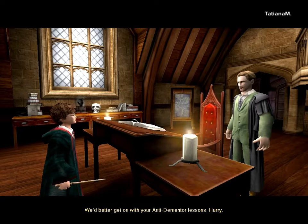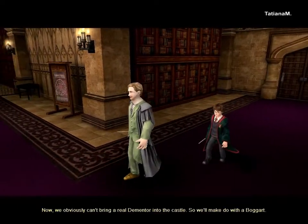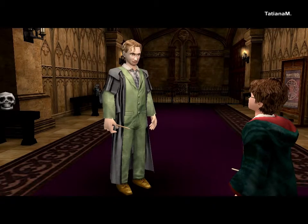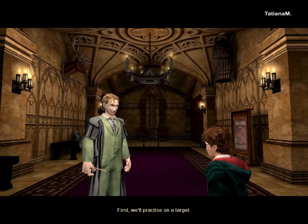We'd better get on with your anti-Dementor lessons, Harry. Now we obviously can't bring a real Dementor into the castle, so we'll make do with a Boggart. The Boggart will appear as the thing you fear the most, which in your case, Harry, is fear in the form of a Dementor. First, we'll practice on a target.